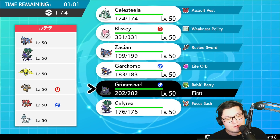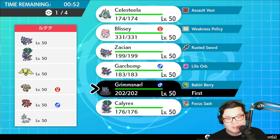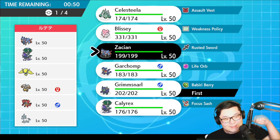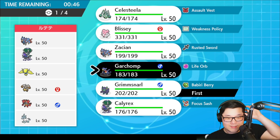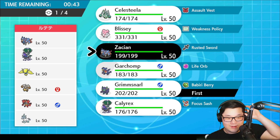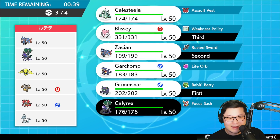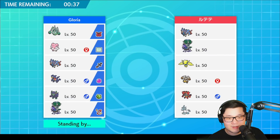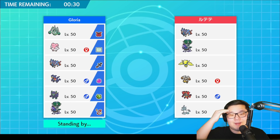Grimmsnarl alongside Garchomp — Garchomp's not too bad in this matchup actually. But it's really good against Eleki stuff. Blissey with Wonder Room could put in some work here — I don't know if I can set that up properly. I'm going to try out Grimmsnarl with Zoshin, with Blissey and Calyrex remaining in the back.